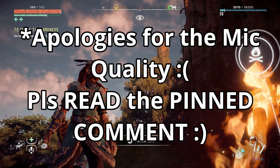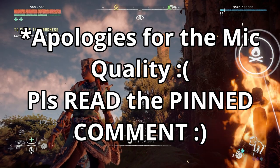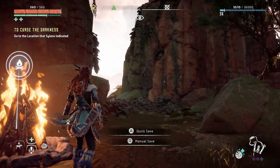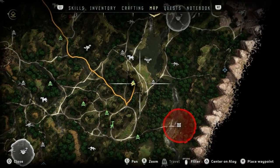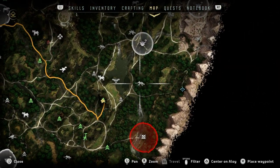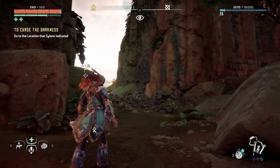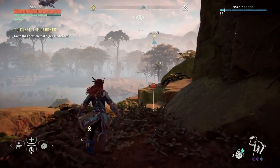Hello my friends, welcome to part 43 of my Horizon Zero Dawn full-blind playthrough on the PlayStation 5. We're playing on ultra hard difficulty and what I'd like to do today is a hunting ground — this one here. We're in the southern region of the map and there's going to be some stalkers here, so I want to do my best to avoid that. Let's make a move and hope everyone's doing well.